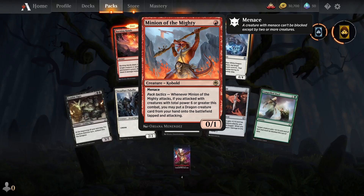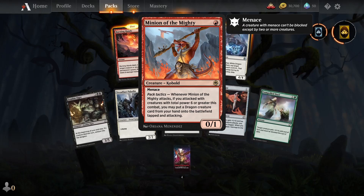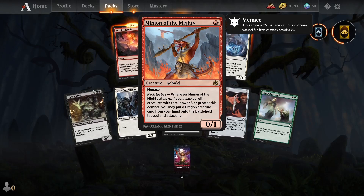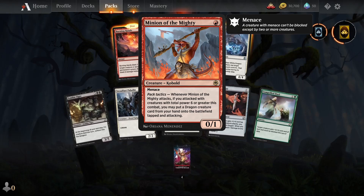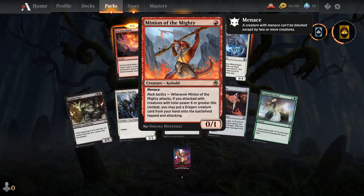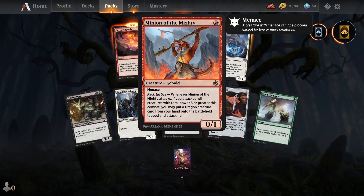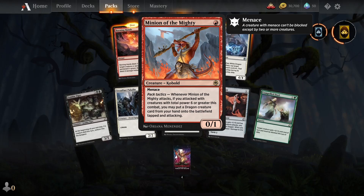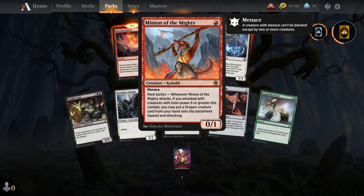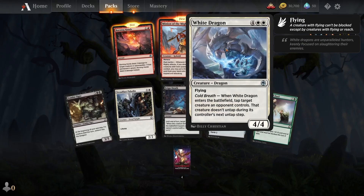Minion of the Mighty. Creature — Kobold. Pack tactics: Whenever Minion of the Mighty attacks, if you attacked with creatures with total power six or greater this combat, you may put a dragon creature card from your hand onto the battlefield tapped and attacking. Wow. Interesting.